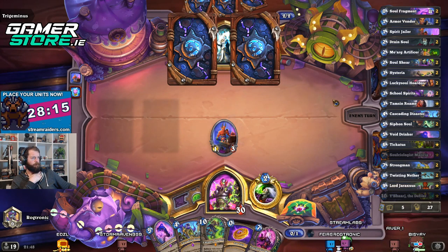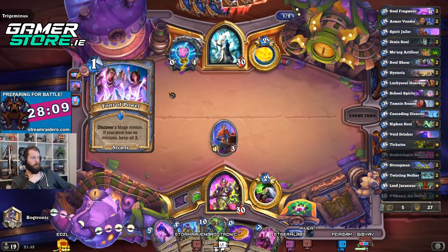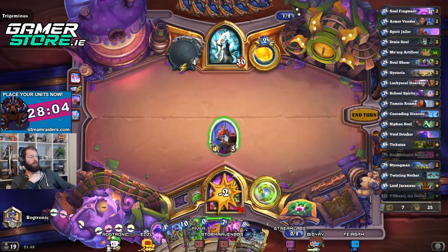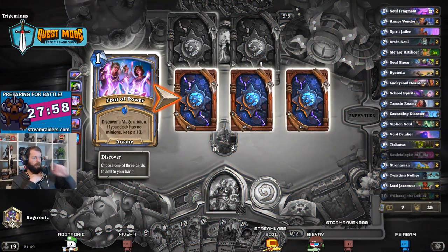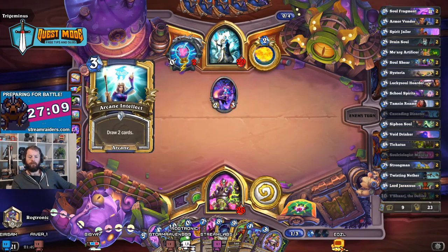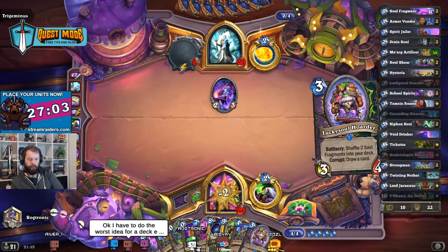Wow, turn one Sphere of Sapience — I have a funny feeling this is not Spell Mage then. If he's playing this — oh, so you can actually play Sphere of Sapience as a Mage? I hadn't really thought about that because it's a weapon. Yeah, it's a weapon. Mage — if your deck has no minions, keep all three. I suppose yeah, if it's got weapons it doesn't matter.